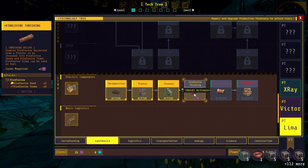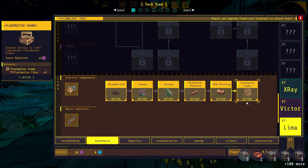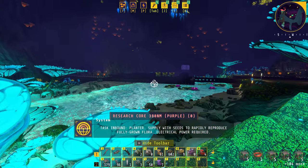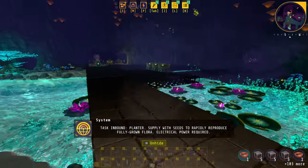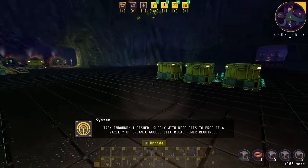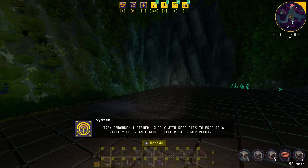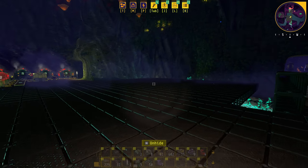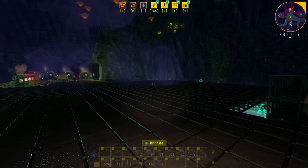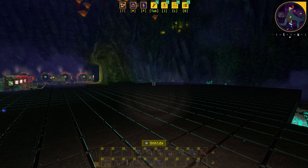In the synthesis tech tree we can now unlock the planter, the thresher, kindle vine threshing, stem threshing, and plant matter frames. Task notification: 'Planter — supply with seeds to rapidly reproduce fully grown flora; electrical power required. Thresher — supply with resources to produce a variety of organic goods; electrical power required.' After clearing some space we need to put down power and then the planters — but I'll save that for next time. Thanks for watching and as always, keep bloody smiling!